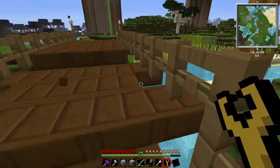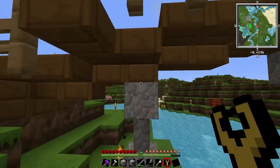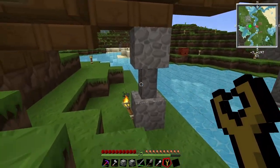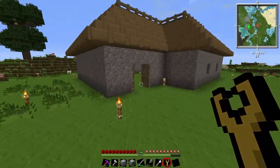I changed out the wood on the bridge and made the pillars underneath a little bit different. Now they're fence-like things made of cobblestone.